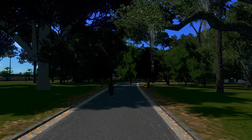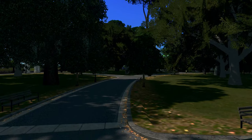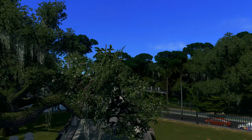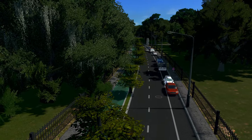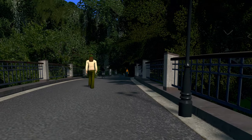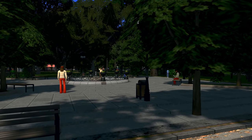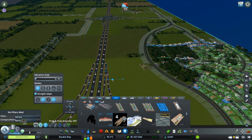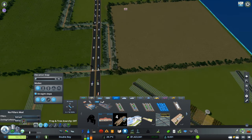Before we get into the train stuff, I just want to take a look at the ground level here at the park we built in our previous episode. I'm really happy with how it's all looking. I may have overdone the trees, but from the ground level I have exactly what I wanted — a very secluded area, a lot of trees, a place where you can go and forget about life and rest a little bit. It feels like you're nowhere near a city.